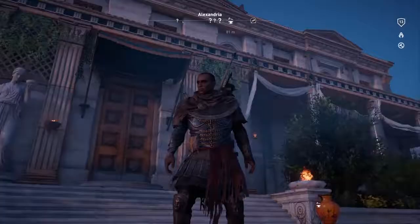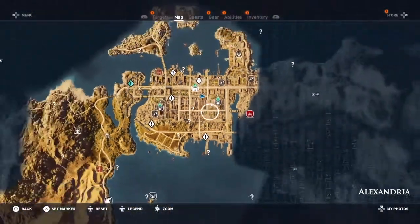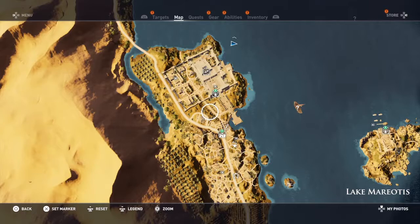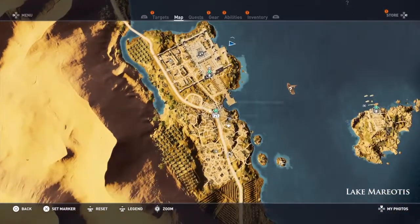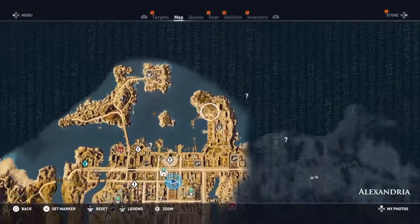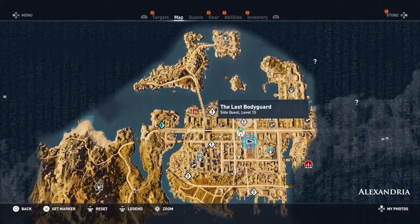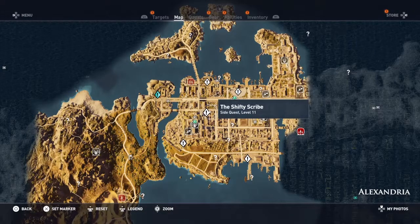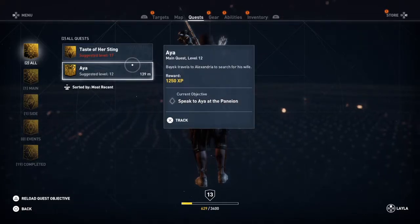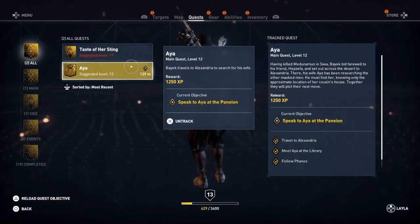But look at the outfit I've got on now — it's so shiny. As far as the quests go, look at the size of this map — this is just mental on its own. Going back to Yamu, there was a load of stuff I didn't do in there apart from the Papyrus and a couple of other things — there was still more stuff to do, and some travel points. I wouldn't mind unlocking some of these fast travel points. We've got the last bodyguard as a side quest and the shifty scribe. We'll probably do the one there — speak to Aya at the Paninion, wherever that is.